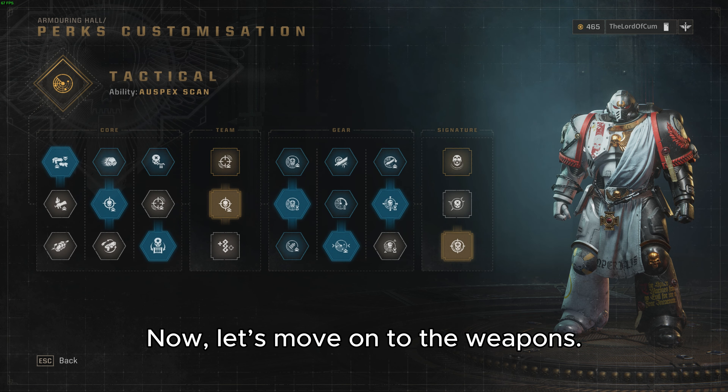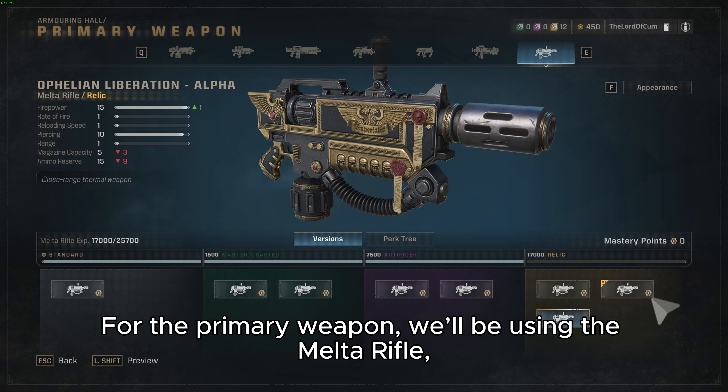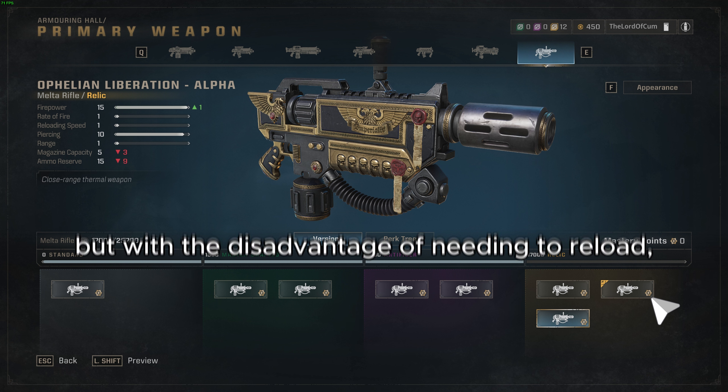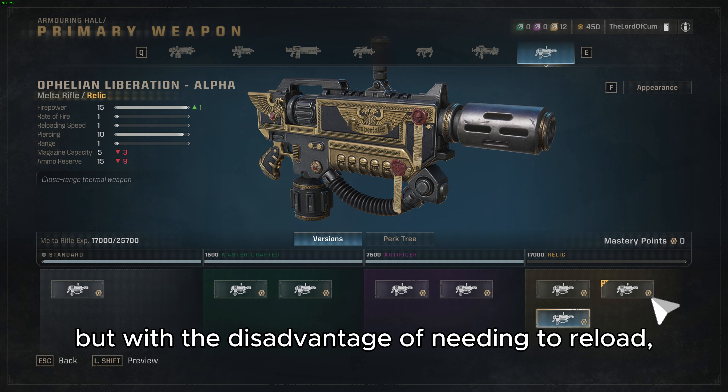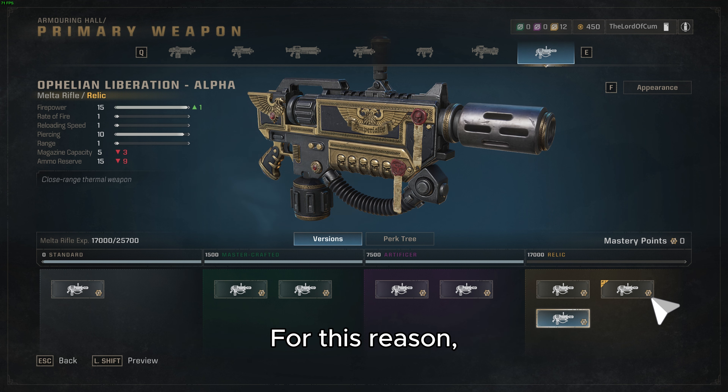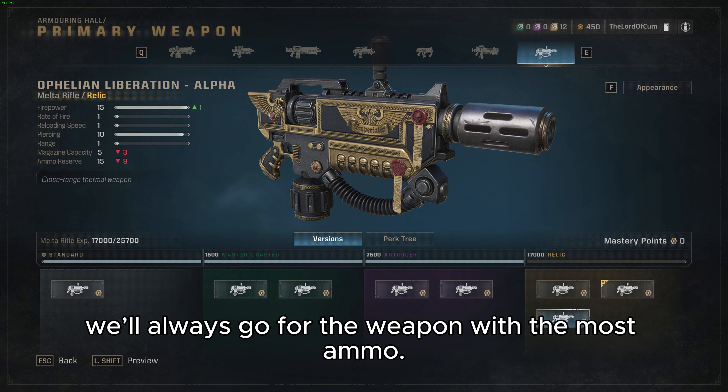Now let's move on to the weapons. For the primary weapon we will be using the melta rifle, which is basically like the multi-melta but with the disadvantage of needing to reload, which is already a big downside. For this reason we will always go for the weapon with the most ammo.